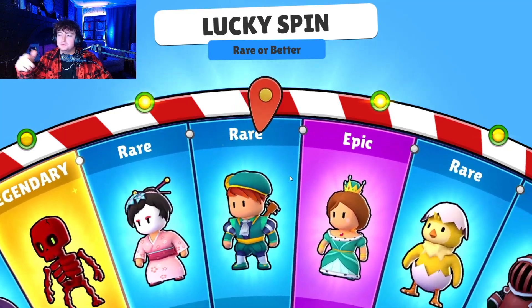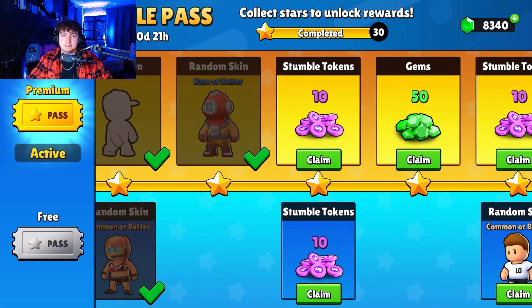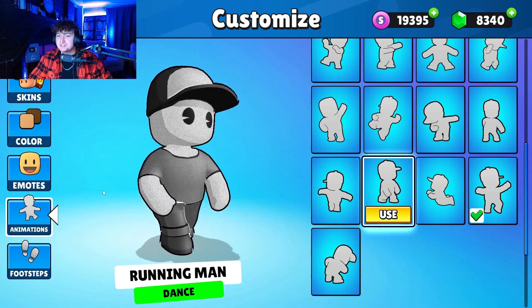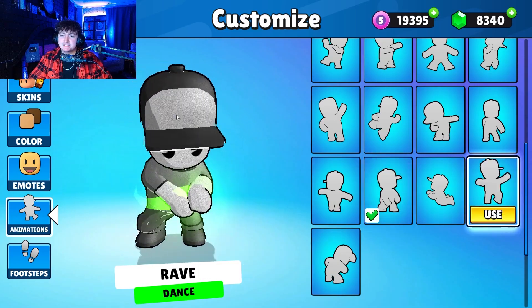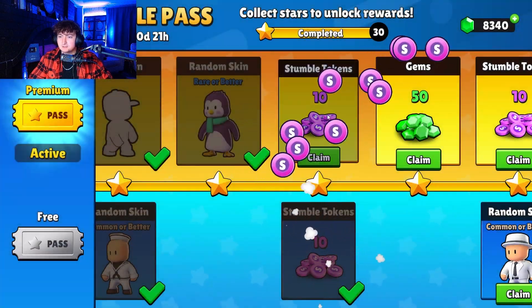We'll flip back and forth. So we got the Knight there. Let's see what the animation was. The animation is the Running Man — I think it's pretty sick. I also really like the Rave one that was in the shop for the Glow Man.